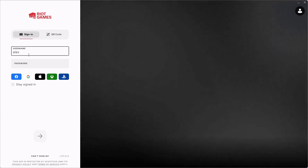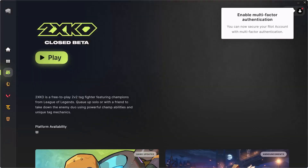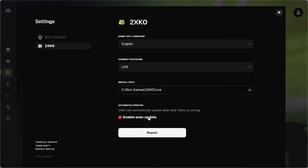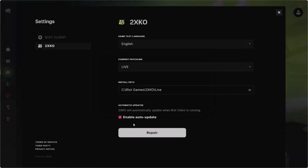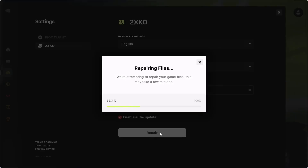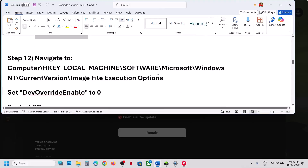To repair the game files, go to Riot Client, select the game, click on your profile icon at the top right, go to Settings, make sure Enable Auto Update is enabled, then click Repair and click Start Repair. If the repair doesn't start, spam-click the repair button multiple times. Once the repair is done, launch the game and check.